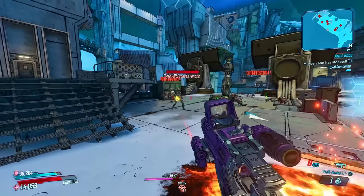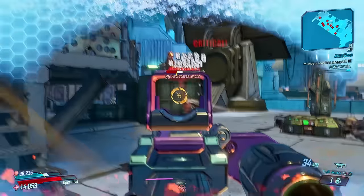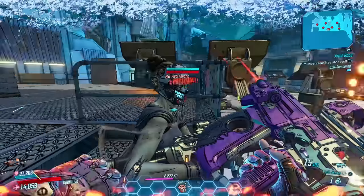Firstly, before you jump in, make sure your mayhem level is set to whichever level you want your gear to be extracted out at. For me, that's Mayhem 10 or Mayhem 11.